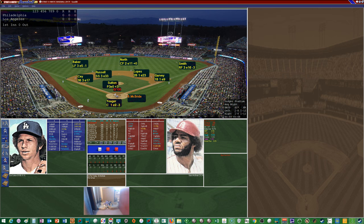Don Sutton is on the hill for the Dodgers. He had a record of 15 and 11 in 1978 with a 3.55 ERA, 238 innings pitched, 228 hits allowed, 54 walks, 154 strikeouts, and 29 home runs allowed. He was definitely susceptible to the long ball.